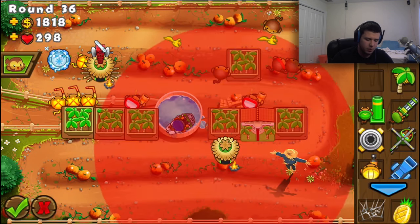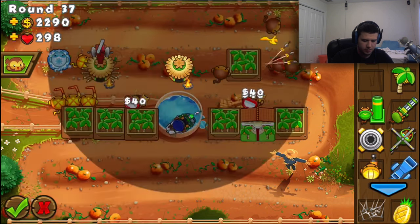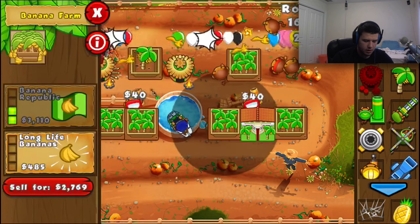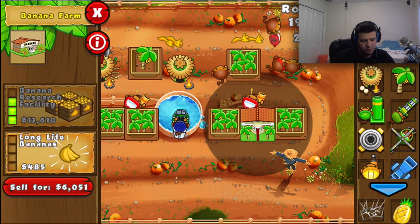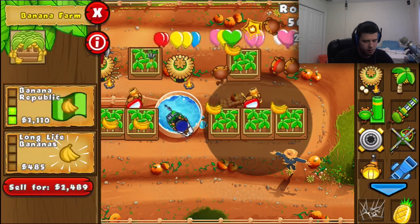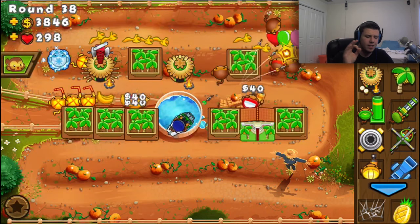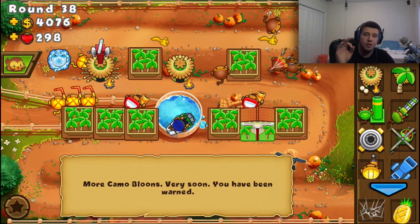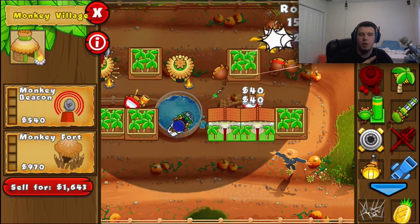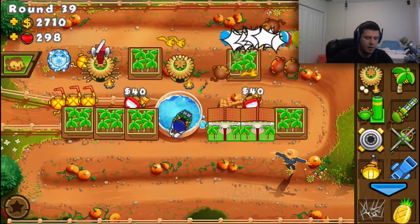Oh, I hope I have my monkey village range on. Okay, so I do have my monkey village range on — sometimes I forget to activate that because I deactivate it when I do tutorials. I'm going to actually sell this and put it back, because I have a 95% sell rate — I get 95% of the money back when I sell things. So I sold that, and since the monkey village is up it costs less to put it back, so we got money back.